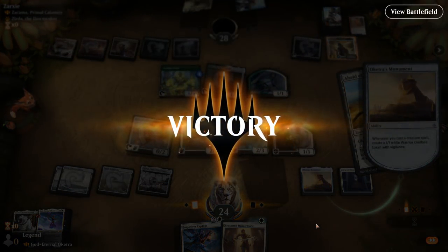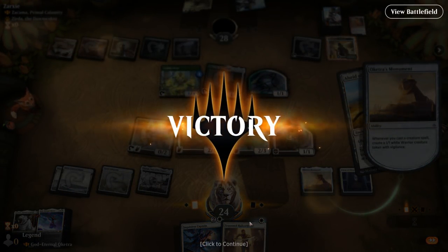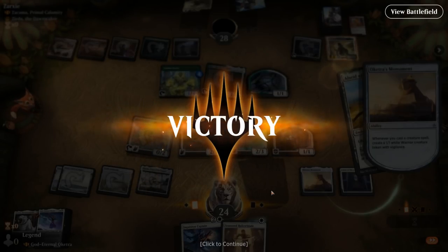Next turn we could play Oketra, maybe play Hallowblade to make a zombie, and then Inquisitor Captain can be played afterwards to get more value. On to the next one.